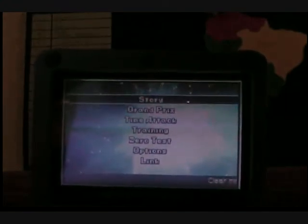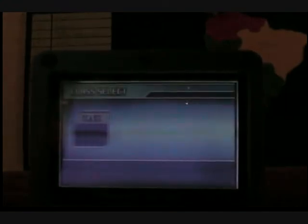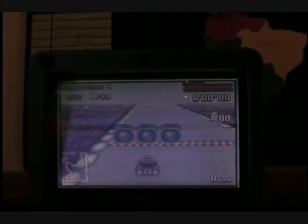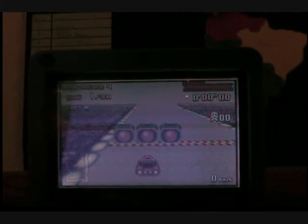Select your class. Select your mode. Choose your difficulty — Standard. Select your cup — Solar cup. Choose your vehicle. Go! Three, two, one, go!